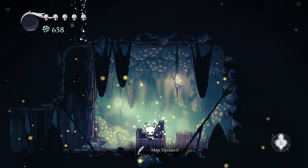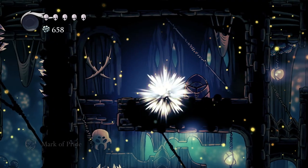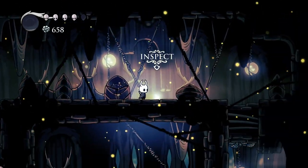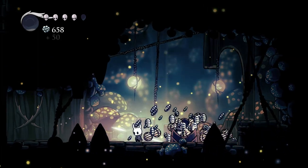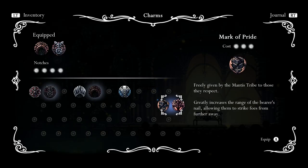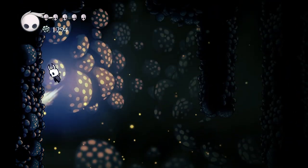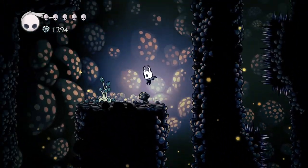Bench, Mark of Pride, and a Hallowness Seal — I'm rich! Mark of Pride: freely given by the Mantis tribe to those they respect, greatly increases the range of the bearer's nail, allowing them to strike foes from further away. Boom, there we go!